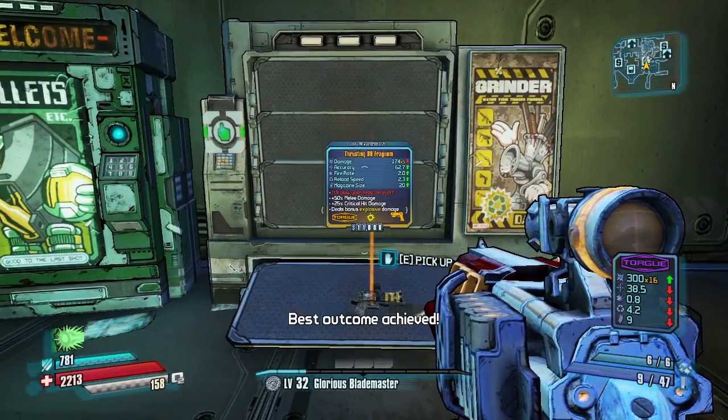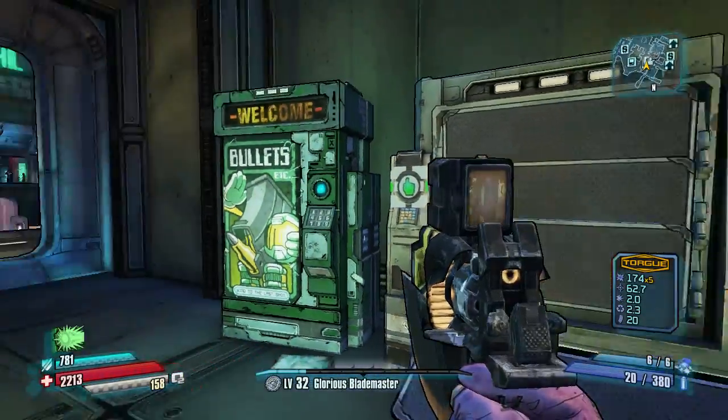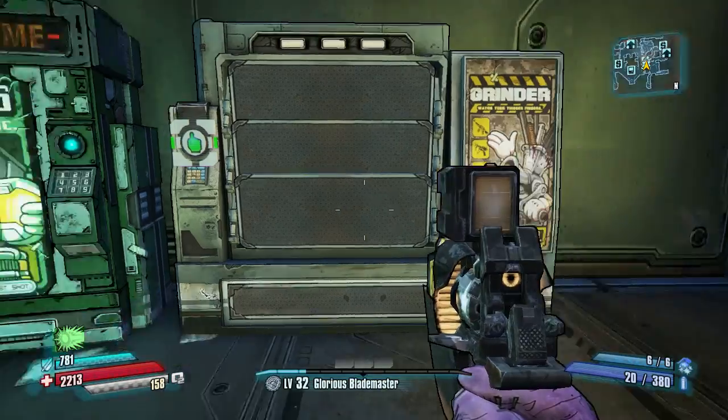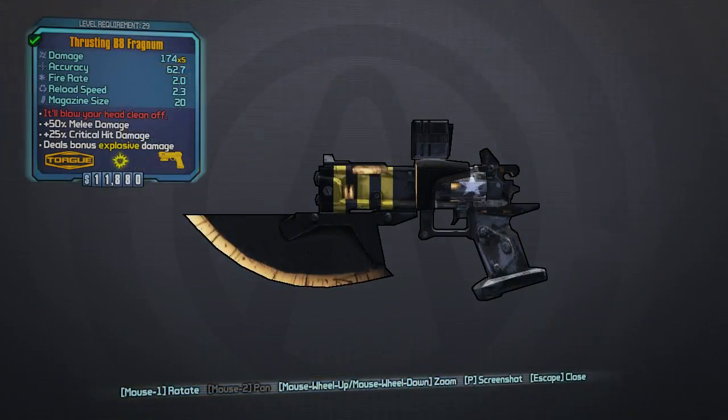And then, what are we going to get? Got a Fragdom, which is this game's Unkempt Herald. That's how you get the legendaries out of the grinder.